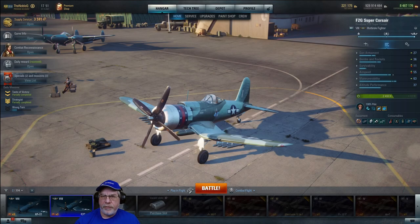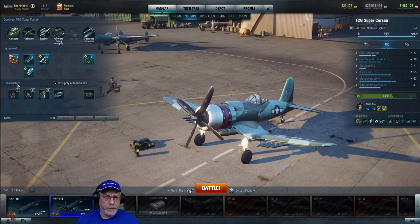Let's have a look at how I've set my Super Corsair up. First, it's a specialized aircraft which means all equipment and consumable slots are available. With a 0.6 dispersion angle on the guns making them a tad inaccurate, I've gone for a gunsight — no surprises there.